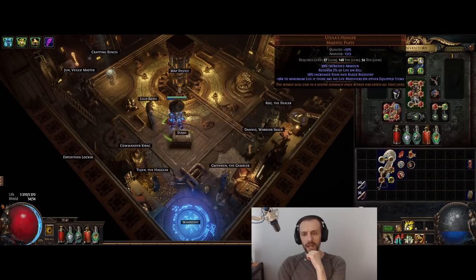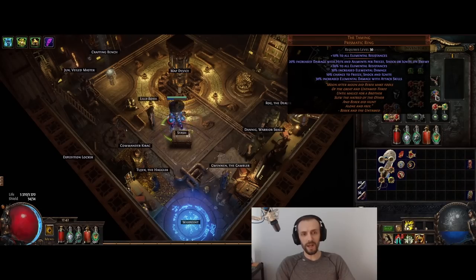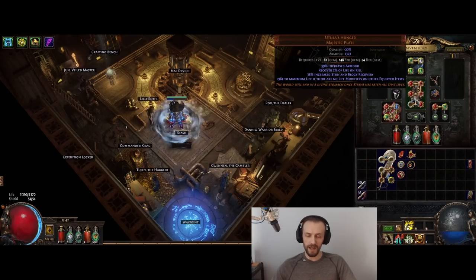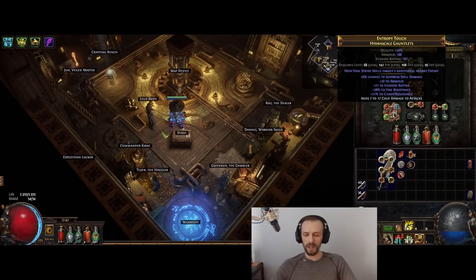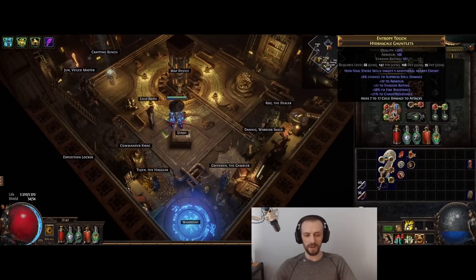Now I keep thinking there are so many unique items with no life modifiers that could become much more interesting. Rediscover those uniques with this unique in mind — like the Timing Ring, which is pretty good: it gives all resistances and a lot of elemental damage for attacks, especially if you can apply all three different ailments. It has no life modifiers, so you could even stack two of these. Also, you can still get life by stacking Strength, since Strength is not a life modifier — two Strength gives one flat life. So you could use items like Bubonic Trail.